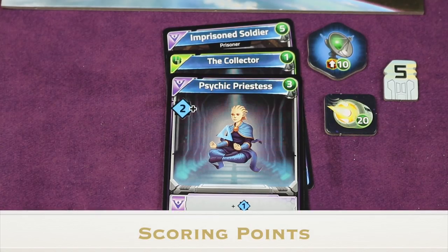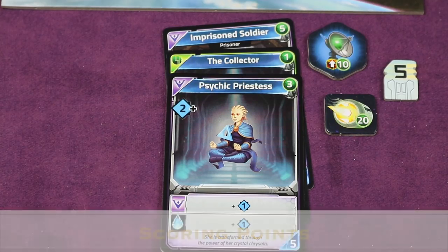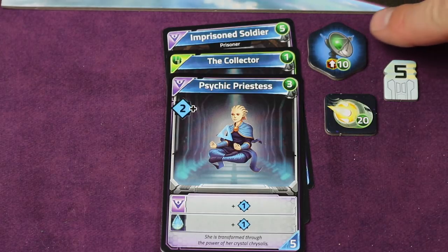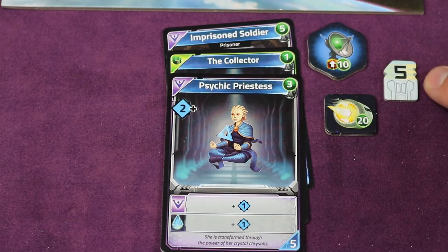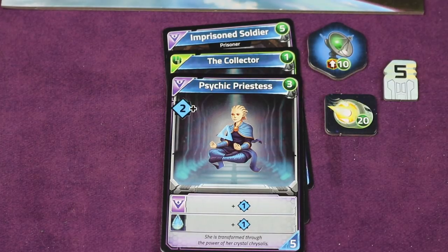Players who escaped or who have an artifact and are back at the cargo bay add up their points: points from the stolen artifact, 20 points if they escaped, one point per credit, five points for certain items, and points from cards with green numbers in the top right. Whoever has the most points wins. In a tie, whoever has the most valuable artifact wins.